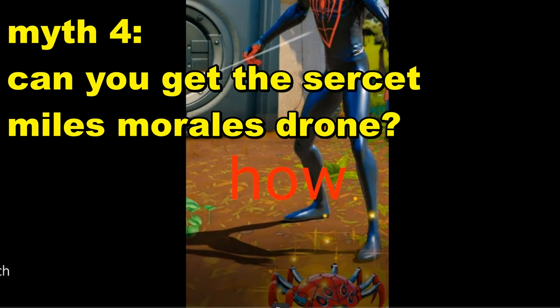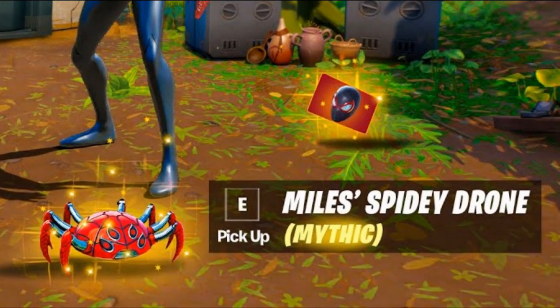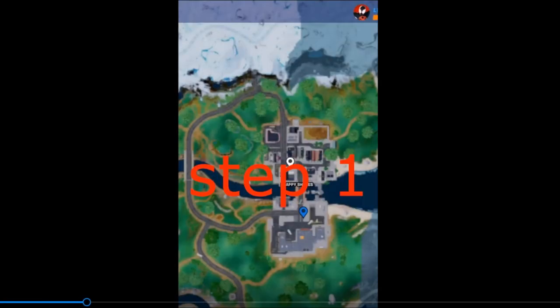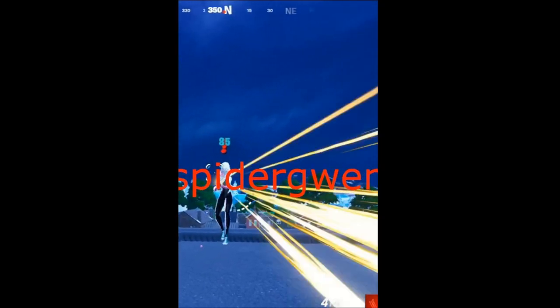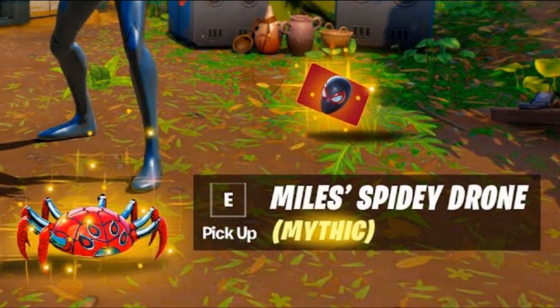Apparently there's a secret Miles Morales mythic that lets you get the Miles Morales drone, and it's from a TikTok video. The Miles Morales drone is not released, so how did this guy get it? The steps: step one, land at what looks like Slappy Shores; step two, eliminate Spider-Gwen; and enjoy your mythic. That is insane — all we gotta do is land Slappy Shores, eliminate Spider-Gwen, and we should have the mythic.